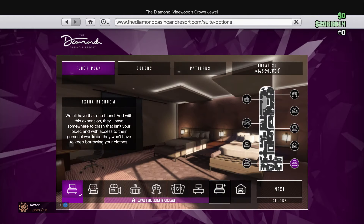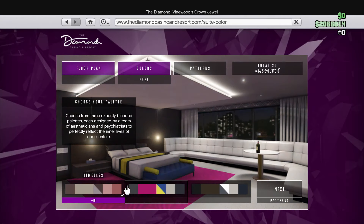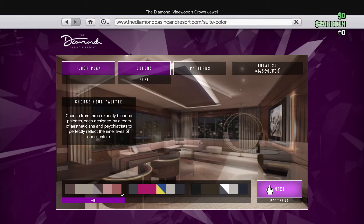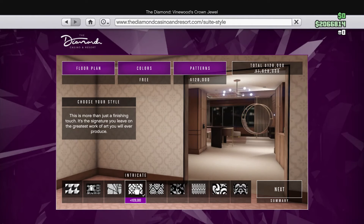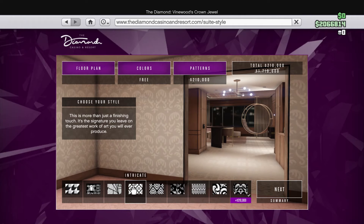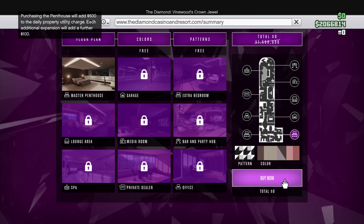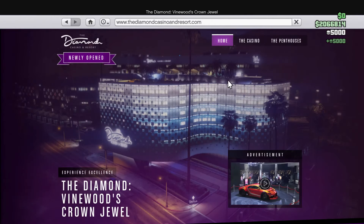You're going to go into this website and click on the top right option called Penthouses. Over here you'll be given different options on what to choose from and what to buy. If you activated the Twitch Prime loot, after 24 hours or so you should see the price of your penthouse drop from 1.5 million dollars to zero dollars. Click 'Begin' and you can choose from different floor plan colors and patterns. If you add extras you'll have to pay a little more, but the total will come to zero dollars if you keep the basic settings.